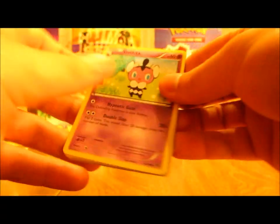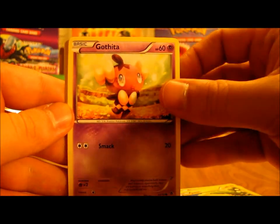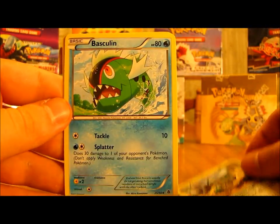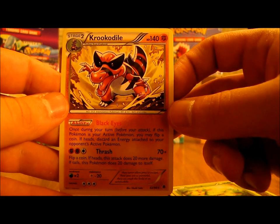Last pack before the final one: Gothita, Sandile, Petilil, Joltik, Gothita, Gotharita, Ferrothorn, Basculin. The reverse is Deerling, which is a common, and the rare is Krookodile.